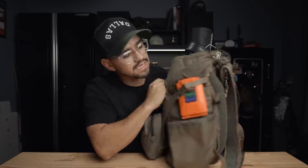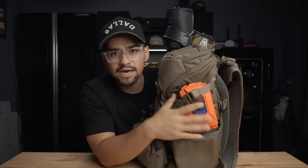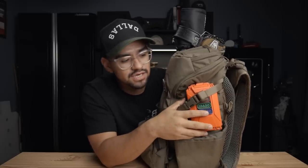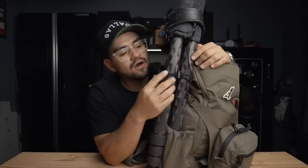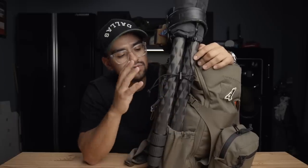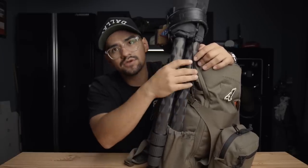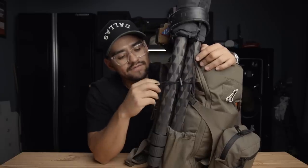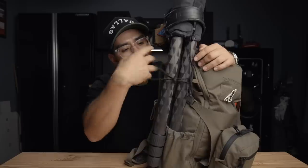Usually I throw a water bottle or snacks on the side. On one side I've put a Thyrm CellVault for extra batteries — everybody's always coming to me at range days asking if I have batteries for their ear pro, optic, or whatever. I inevitably end up being the range mom. On the other side I've rigged up a way to mount a tripod using bungee cords — there's no built-in strap, so I attached bungee cords together and they cinch down to hold my Really Right Stuff tripod in place.